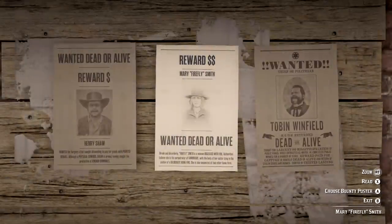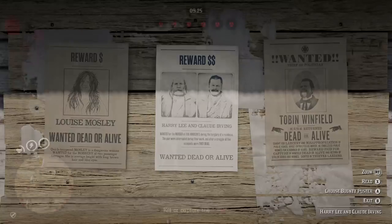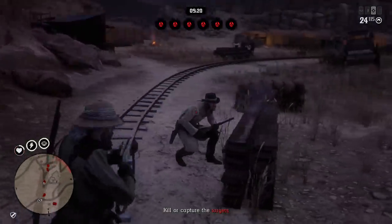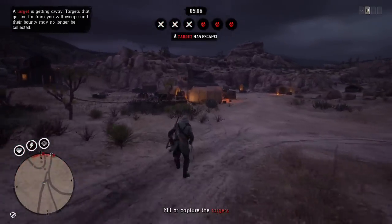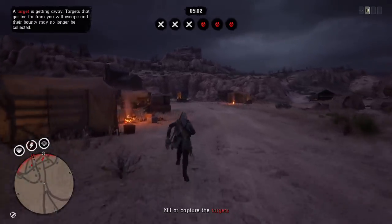The second bounty has two dollar signs on the poster and can sometimes involve capturing multiple targets in one shot. The more dollar signs on the poster, the higher the payout. If there's more than one target, the payout is even higher still. However, these more difficult bounties are less straightforward and more time consuming. Expect more enemies near the target, and with multiple targets there's a greater chance one gets away, meaning less payout for you.